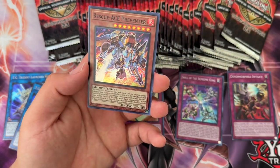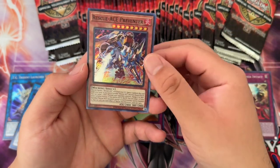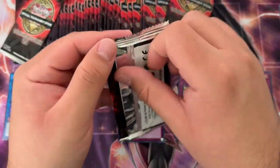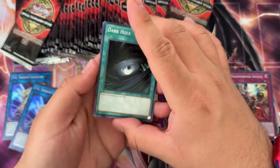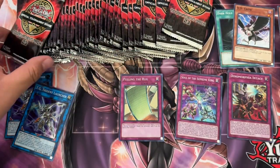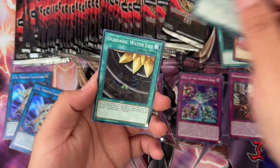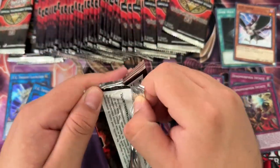People do like past format staples in the OTS packs as well — that's what I've noticed. For example, there's a card in OTS Tournament Pack 13 — Dimensional Prison — that people currently are buying out, or have been buying for a while. And it's at five bucks as a common. It's not doing anything in the normal format, right? So people do go crazy for past format stuff in these tournament packs, for sure.